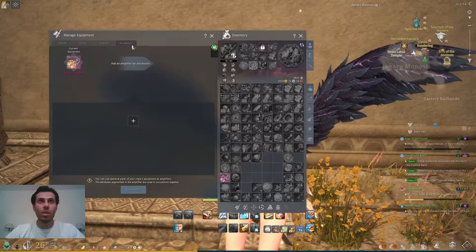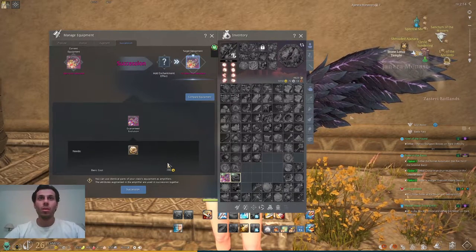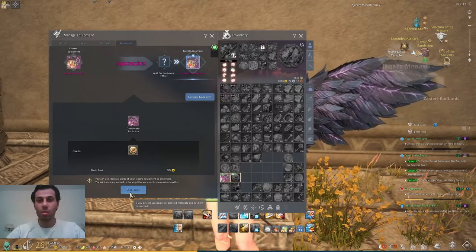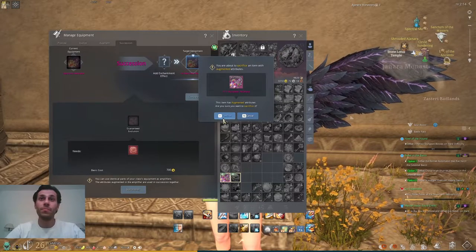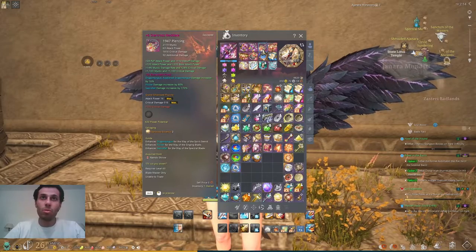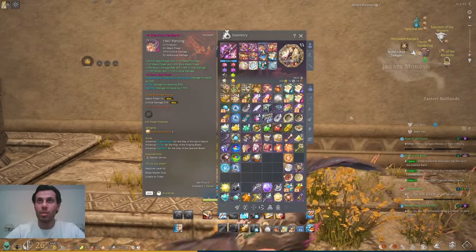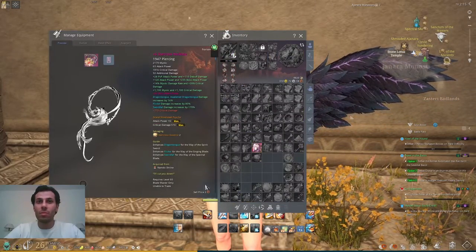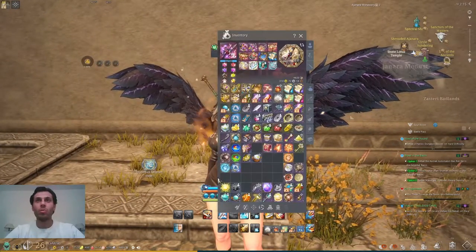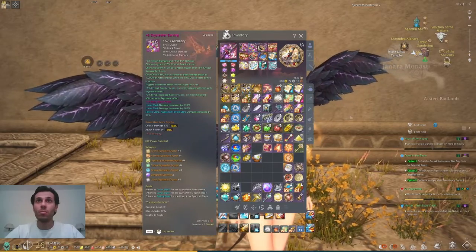Now let's do the normal succession. Important warning: never use your psyches or anything on the item before you do the succession if you want to do it — otherwise you'll have the same problem I had. If that happens, just contact support. Now doing the succession: I have necklace stage 6, and my Grand Silver Steel psyche carried over from this necklace to the new one. If you have good psyches, you won't have any problem. My item is now at full power.